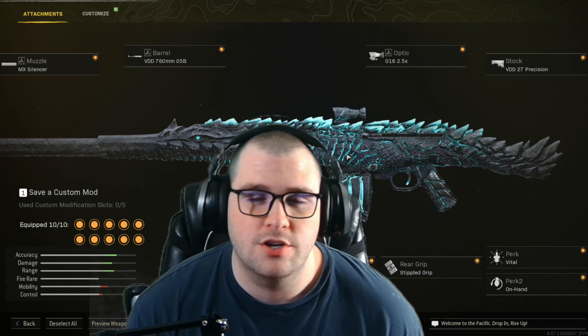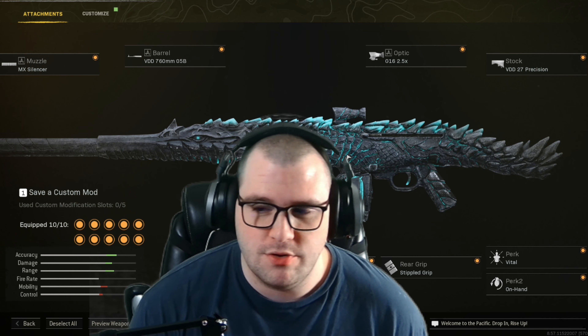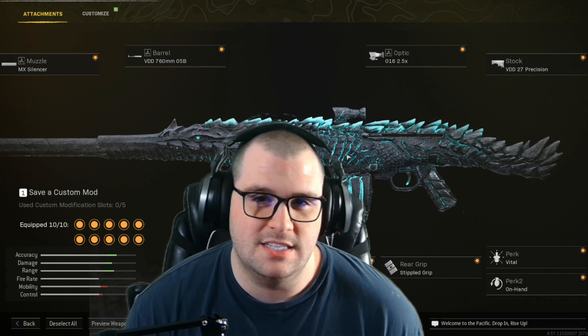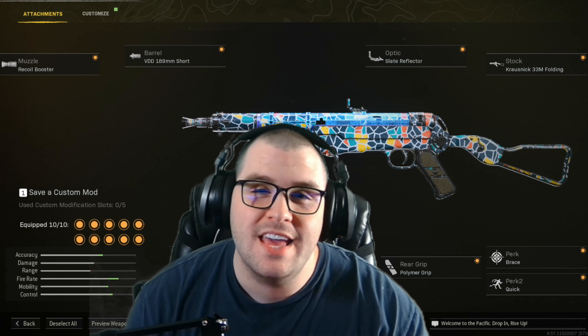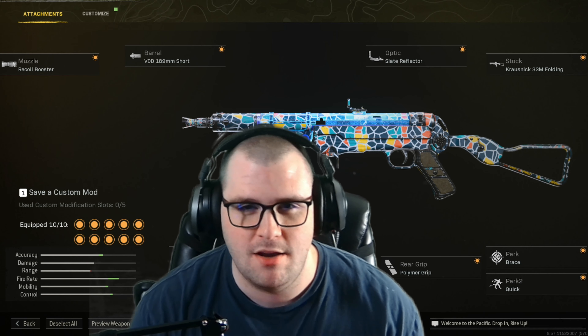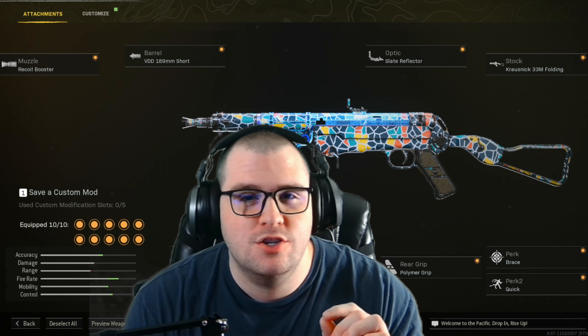For the stock, go with the .27 Precision. For the underbarrel, go with the Hand Stop. You're going to use the 60-round mag, Lengthened ammo type, Stippled Grip Tape, and the Vital and On-Hand perks — that's what really makes this gun awesome. Other than that slight optic change, I'd leave it just how it is.